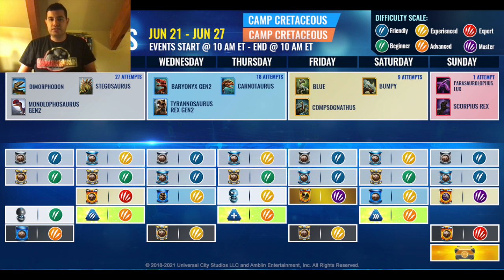Wednesday, you have a Standard Common Friendly, Standard Rare Friendly, a Rare Incubator Experience focused around Tyrannosaurus Rex Gen 2. You also have a Standard Epic Experience. Thursday, you have a Standard Rare Experience, Standard Epic Beginner, a Scent Strike Themed Experience. You also have a Stat Boost Strike Advanced focused around health.